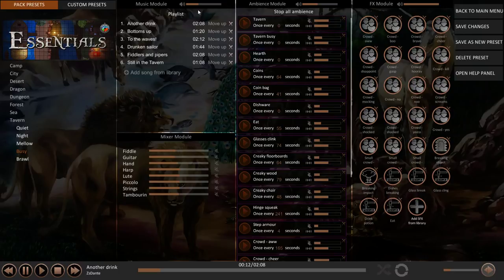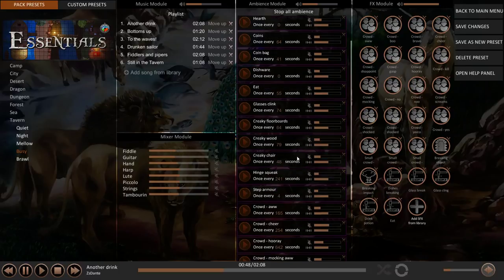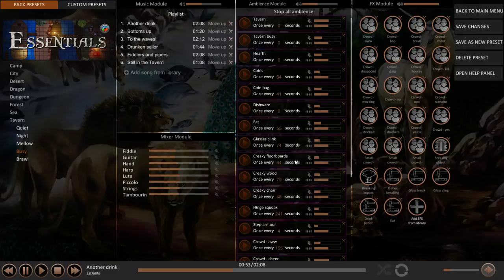We've got the FX module as well. We can turn the music off just for the ambience, and it gives a real sense of actually being inside a busy tavern — fantastic. The music just adds something extra to it. As you're playing your game you can really play around with the sounds and throw in some sound effects to bring your games to life. Say there's a tavern fight — glasses clinking, things getting smashed. You can also add your own sounds, so if you've purchased sounds from elsewhere you can bring them into your game. As someone with experience playing sounds at the table, I'll give a word of advice: don't have it up too loud. My players did not enjoy being disrupted by the sound — it needs to be in the background, enhancing things without taking over the essence of the game.